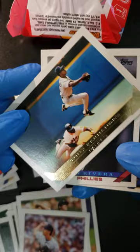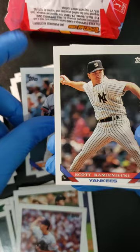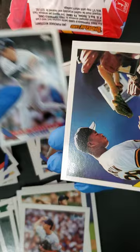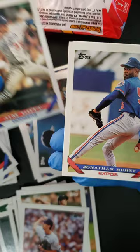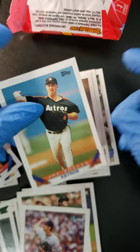We have a Tony Fernandez of the Padres on our gold. Ben Rivera, Erico Brogna, Scott Kaminenki, Sam Militello again, Al Martin, Jim Gott. The last two cards: Jonathan Hurst of the Expos — shout out to the Expos — John Doherty, and we finish with Joe Orsulak of the Astros.